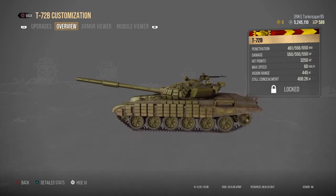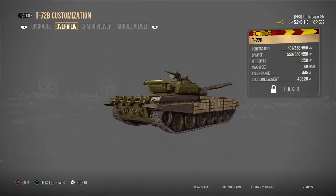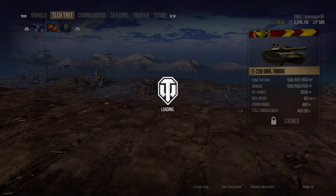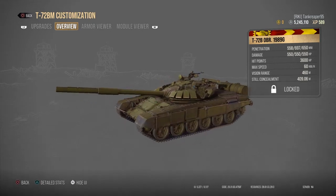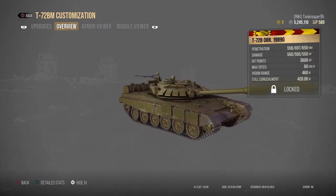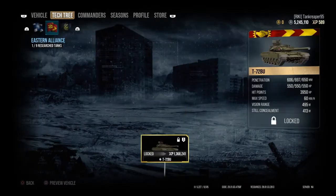At Tier 17 is the T-72B — you can see more ERA plates on the turret, upper glacis, and sides. The T-72BM costs nine million one hundred and seventy thousand credits, with a noticeably different turret shape and more ERA armor plating. Still low-profile like most Russian MBTs.